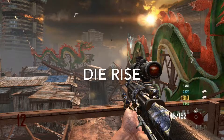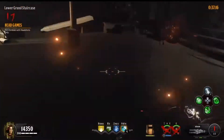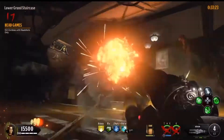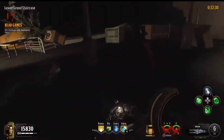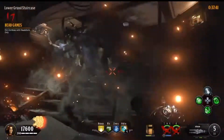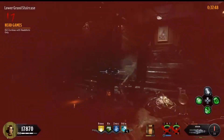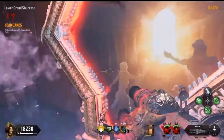Coming in at our 28th spot is Der Riese — or Dairise. Its only redeeming qualities are the Sliquifier and the skybox. The Sliquifier is probably one of the best wonder weapons we've seen, but unfortunately it had to be put on this map. Der Riese is awful because of all the RNG — terrible flow, waiting for elevators over and over. The two-building setup is not fun, you end up in the big open room to train, and overall it just kills the flow of zombies.